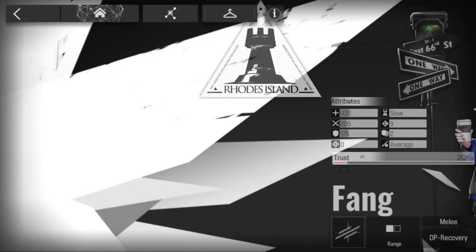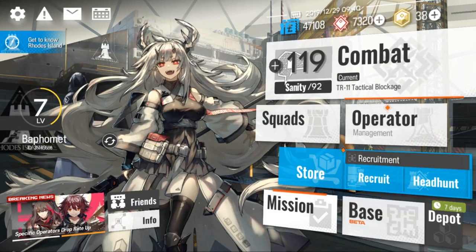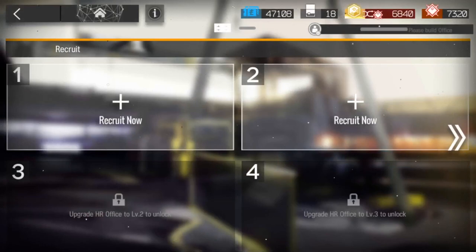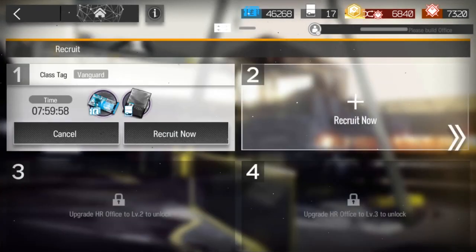So I believe that's everything when it comes to the characters section. Now let's go over to the gacha. There are two different gachas — there is the recruit option. The game gives you a lot of tickets for recruitment; all you need is a ticket and enough gold, then you choose what class the character you possibly want belongs to. I can choose Vanguard, for example, and the longer you wait, the higher the possibility of getting the class tag you've chosen. If you increase the time to 8 hours, you can no longer get 2-star or 1-star operators — so it's important to always do the longer recruitment if you can.